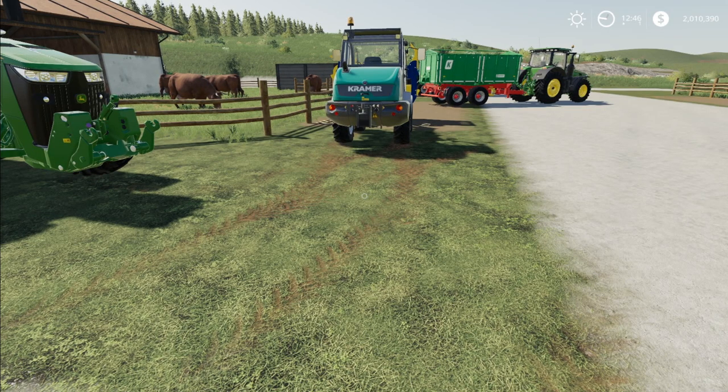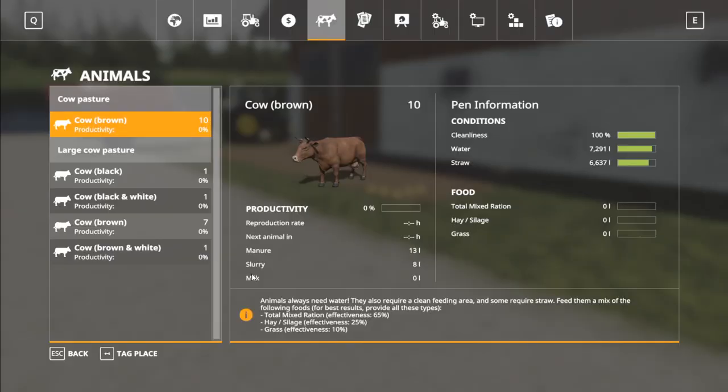The most complex aspect of caring for cows is their feed. Going into the menu, it shows feed effectiveness. This might look different depending on your version. This is where the Alpine Farming DLC comes into play. In the premium edition with the Alpine DLC, the new ratios are: 65% effectiveness for TMR, 25% for hay and silage, and 10% for grass. Base game before updates had TMR at 100% effective, hay and silage at 75% effective, and grass at 25% effective. If you see different numbers, just be aware it may differ based on your version.